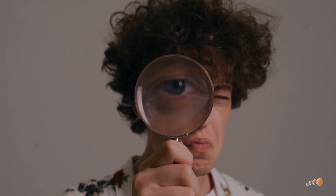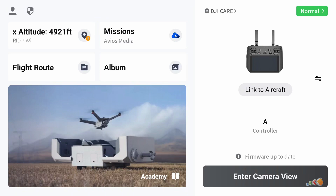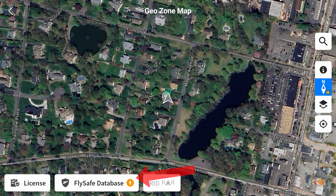So in the interest of helping out people who, like me, are a little challenged in finding things, here's how you do it. With the controller connected to the internet, open DJI Pilot 2 and then press the button just below your profile at the top left. It might have a little orange arrow indicating that something needs to be updated. At the bottom, there's a button that says FlySafe database. Click on that.